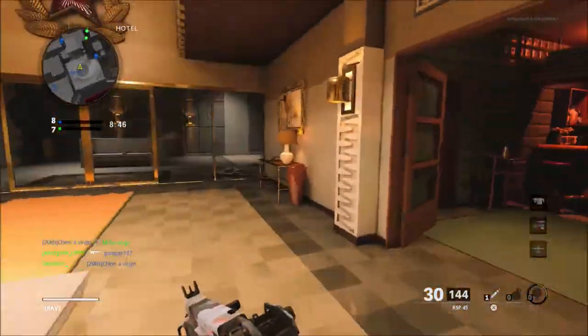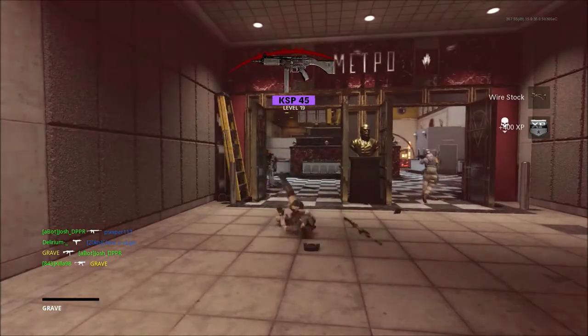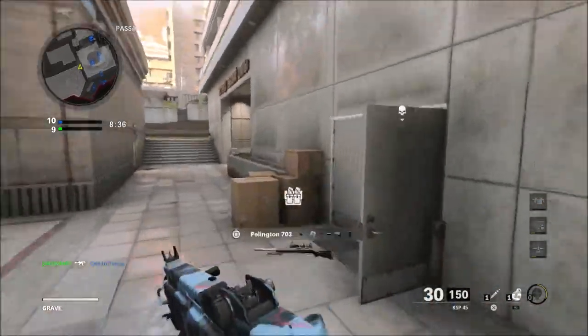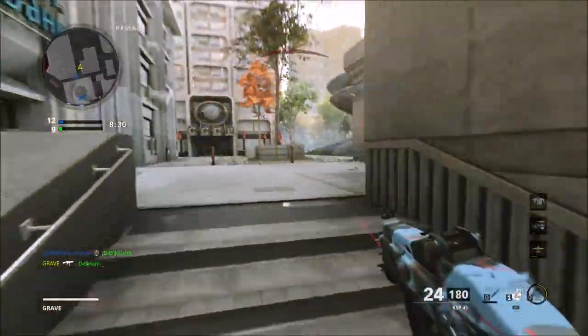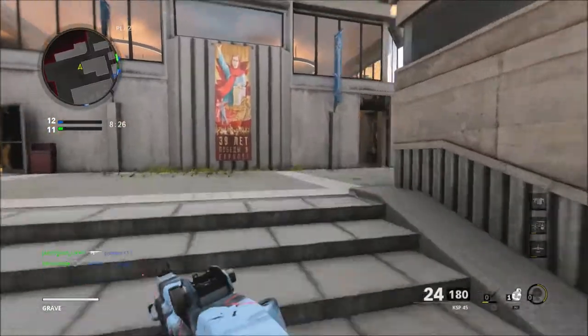Five new weapons: the MAC-10 will be available on launch week, and the Graza assault rifle will be available on launch week as well. The Street Sweeper shotgun will be available in season, the Sledgehammer melee weapon will be available in season, and a katana-style melee weapon will also be available in season.